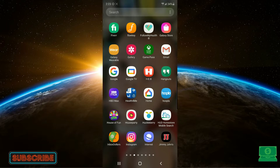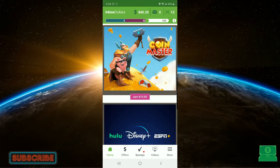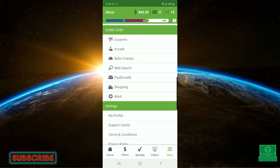Here's what we're going to do. You've already registered to the site, and now you're going to download Inbox Dollars directly to your phone. I'm going to click the Inbox Dollars app that you'll have to install after you've registered your account. You can see here I have $40.20 in my Inbox Dollars account. There are a lot of different ways to make money on here, and the one I'm going to show you today is playing games on your phone and getting paid while doing it.